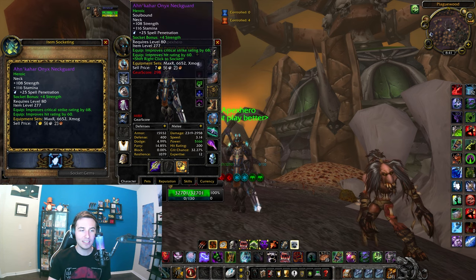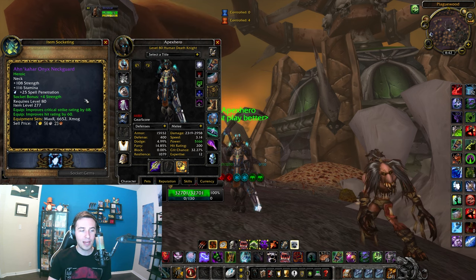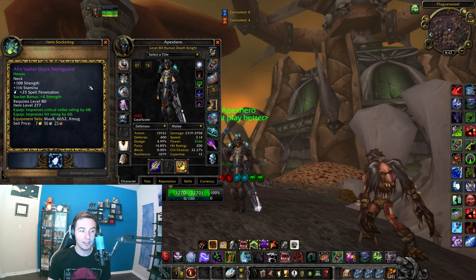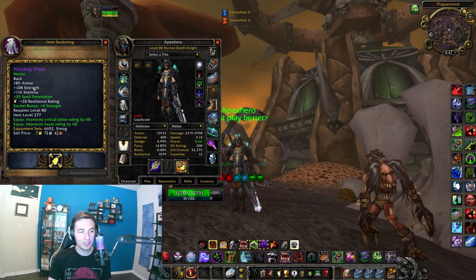Because you've got the Rune of the Fallen Crusader, as well as the 4% strength talent. And then maybe you're playing with a Paladin, so you have Kings. So you want to get pieces that have strength on them over attack power, because that attack power is just a flat amount — but strength has a multiplier of about 19%, and if you're with a Paladin, it's even higher. And then for shoulders you get a Resilience gem and then an attack power and Resilience gem. For the PvE cape, once again we're getting this because we get strength over just attack power, and then you want to throw a Spell Penetration gem in there.